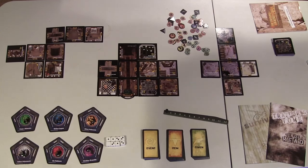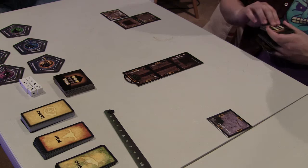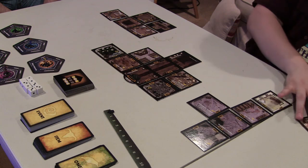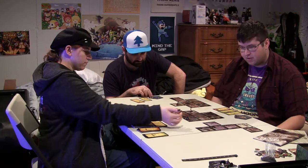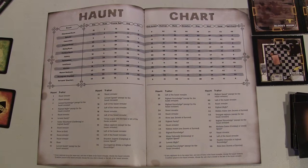Betrayal at House on the Hill is a board game that mixes up basically every horror trope that exists — from zombies, to dragons, to banshees, and everything in between. Players are explorers in a spooky house, finding new rooms until a special event called The Haunt is triggered, in which one player is then pitted against the rest in one of 50 possible scenarios. The players take turns exploring doorways to find out what room is behind them, building the game board room by room as they go. Each time a new room is explored, different effects can happen, like events and items that can change a character's stats. At a randomly determined time, the haunt will begin and one player will be designated as The Traitor, with the rest of the game playing out based on one of the game's scenarios selected based on the state of the game at that time.